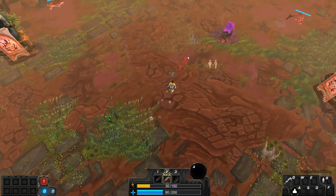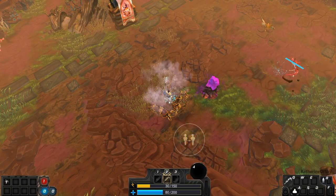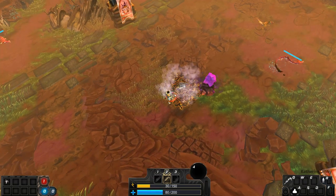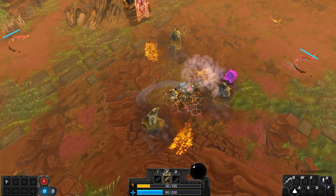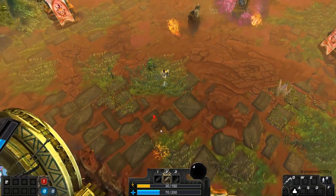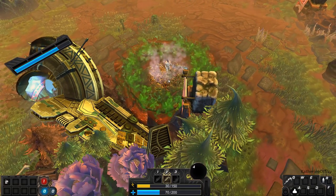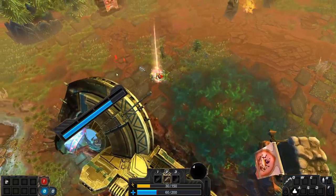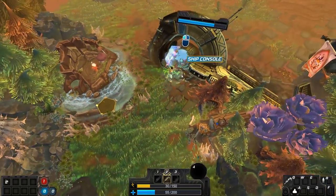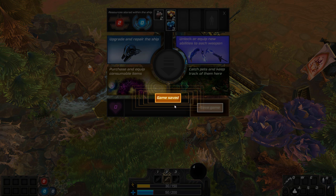Let's see if we can tap this. I really want this energy thing. Whoa, what happened here? Oh no! This is not great. Oh dear. I'm gonna go to my ship and deposit stuff. This is so hard.